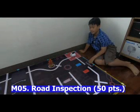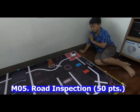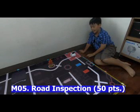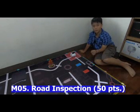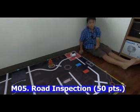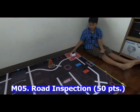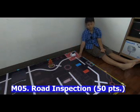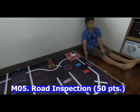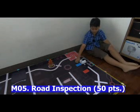This mission is called Road Inspection. The code is M5 and in total it scores 50 points. For the red team you can start from different positions, but this starting point is more convenient to demonstrate how this mission works. The bot comes here and identifies colors.